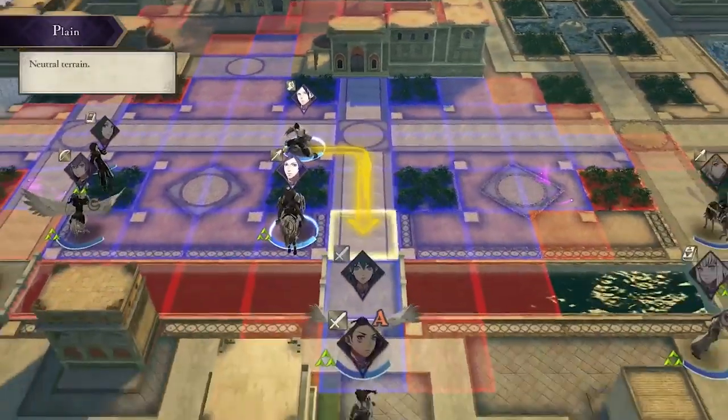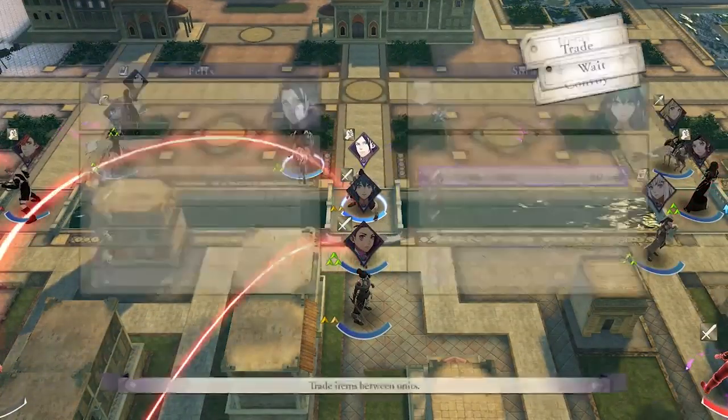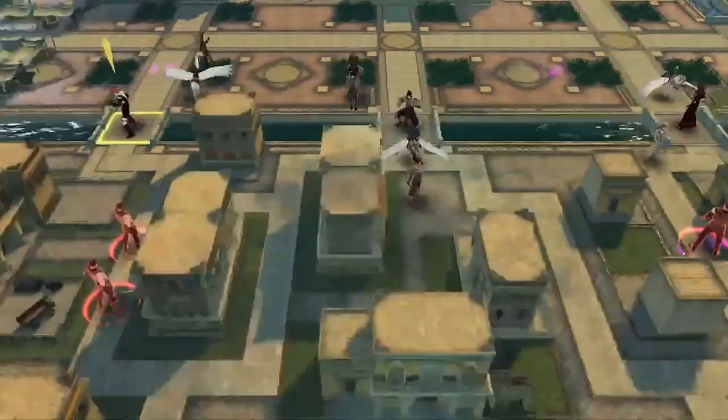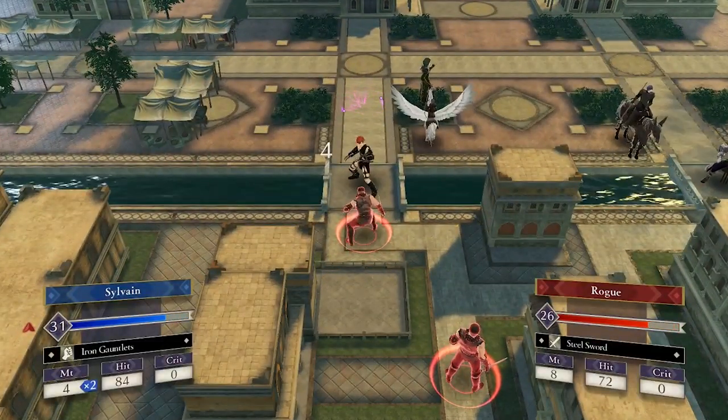This can be used to prepare multiple units for enemy phase, swapping their equipped weapons around. You can also swap accessories around if need be, but the most practical and useful example is the trade chain. This could be done in previous entries in the series, but here it only requires one unit and it allows for much more flexibility.